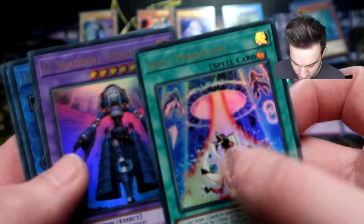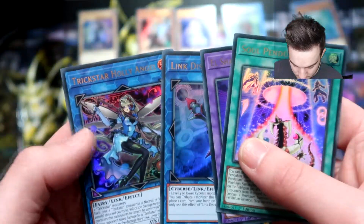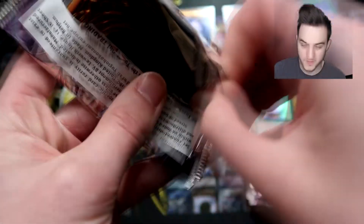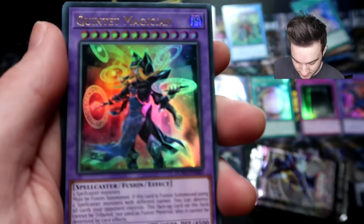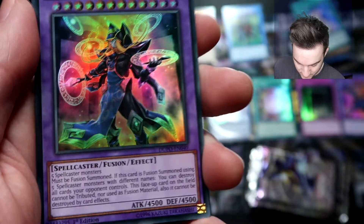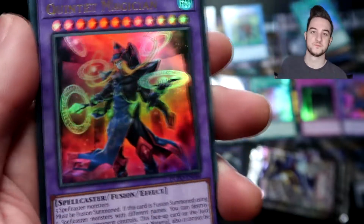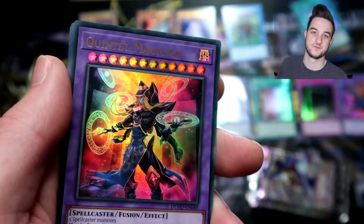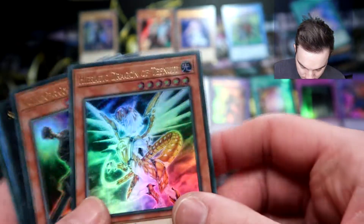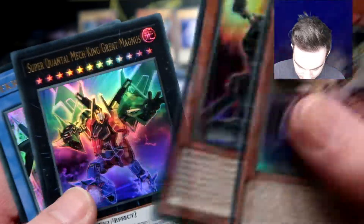So what we got here: Soul Pendulum, Construct, Link Disciple, and Trickstar Holly Angel. Harpy's Feather Duster. Quintet Magician — very strong magician here. It takes five spellcaster monsters to make it; it must be fusion summoned with five spellcasters with different names. You can destroy all cards your opponent controls. This face-up card on the field cannot be targeted nor used as fusion material, and cannot be destroyed by card effects. Power with the Dark Magicians! Quintet Magician. Heiratic Dragon of Tefnut, Ancient Gear Ultimate Pound — strange card to be in the set — Super Quantum Mecha King Great Magnus, and another Valkyrius.